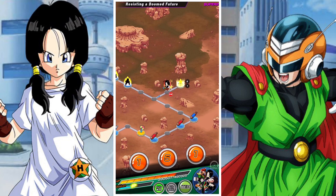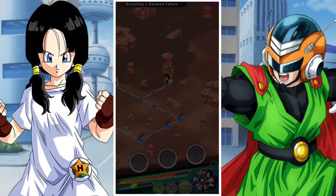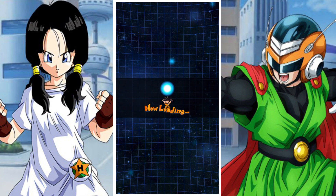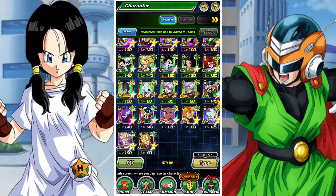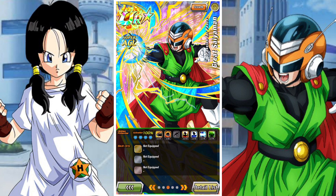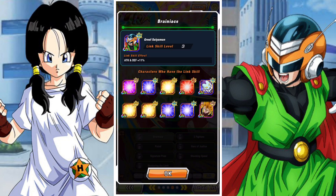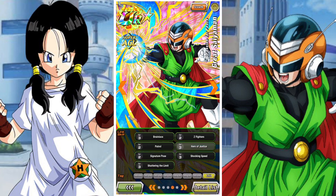The big thing for him is he doesn't have a lot of natural AGL units to link with. With these Bubbleshop EZAs, the moment they get a very strong unit of a similar typing — say, for example, we get an AGL Great Saiyaman 1 and 2 — all of a sudden that elevates the unit, because they have a running partner that provides a massive ton of support, and things look a lot better.